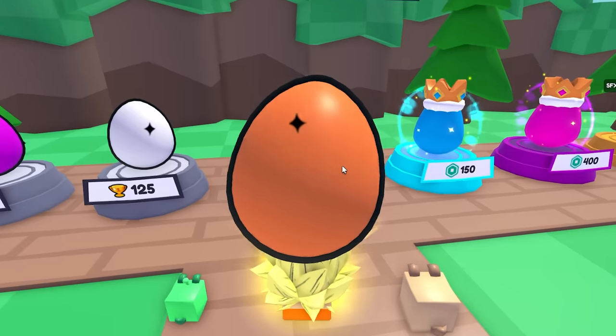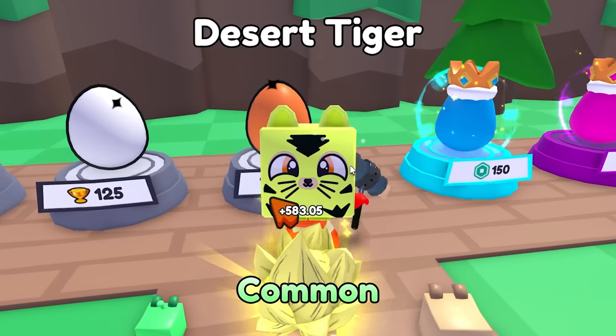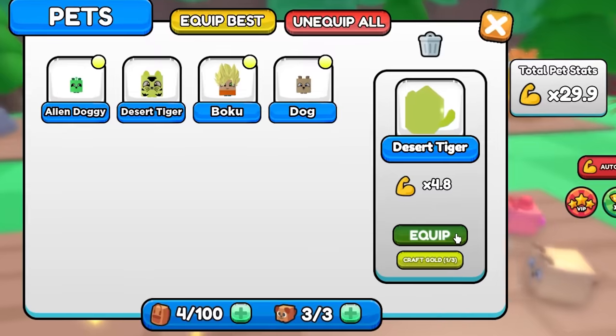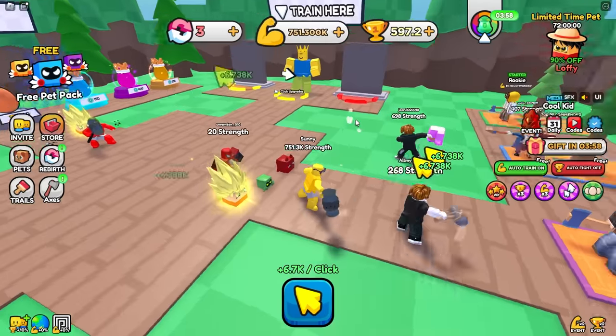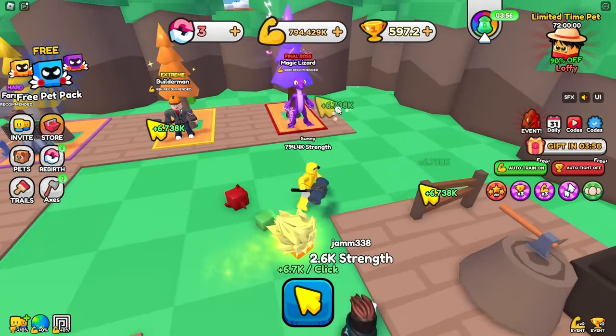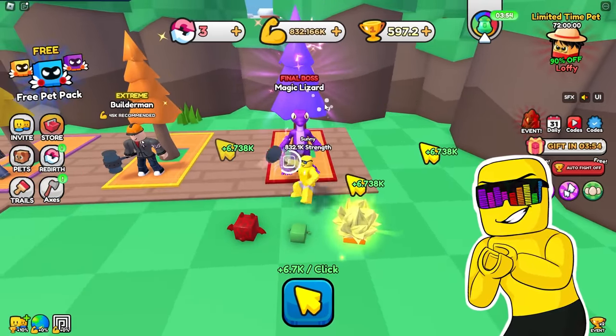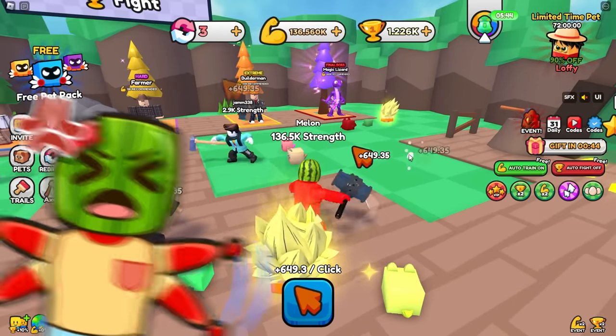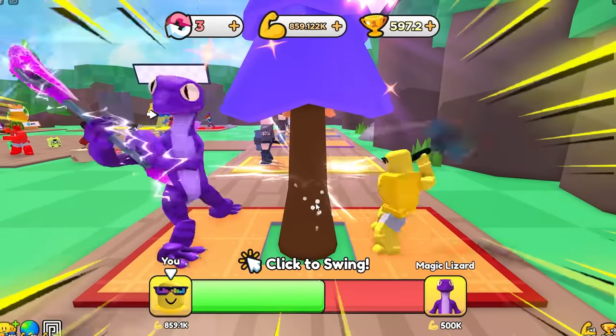Come on, brown egg, give me something good. Yo, tiger! Is that any good at all? Times 4.8 — not bad at all. I'm going to just take on the magic lizard now. How can you take on the magic lizard? That makes no sense. Because I'm strong — I got that battle axe.